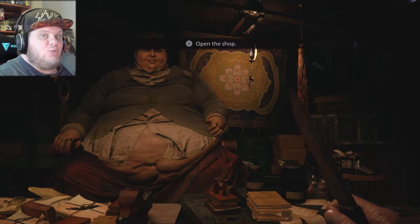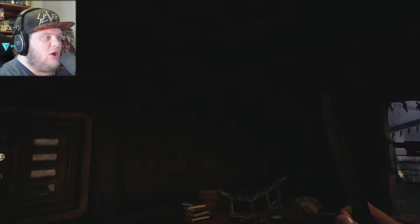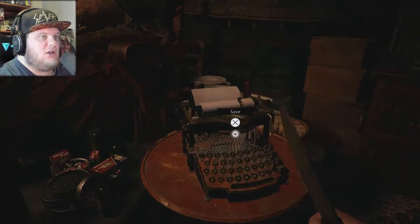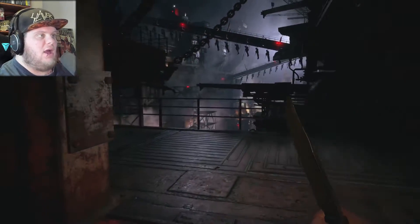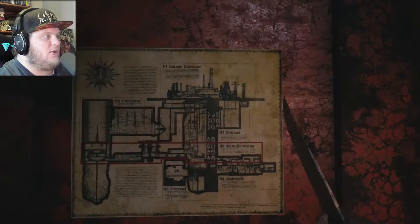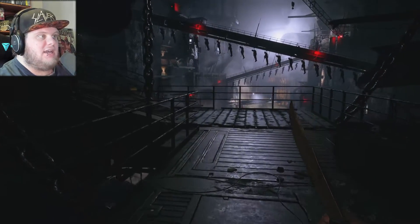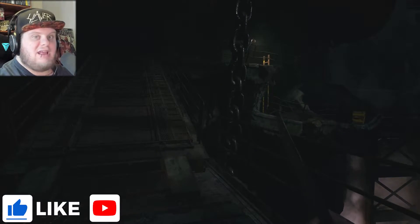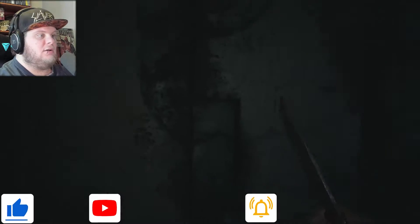Hello everybody, my name is Gimmick Guns and welcome to Resident Evil Village part 11. We are on the way to the top of the factory - that is our aim. Fingers crossed we will get to the top. We're on the hunt for Heisenberg's key, that's the big one. We need to get that key to try and escape. Remember to like, comment and subscribe to keep up to date with all of my Resident Evil Village videos and more.